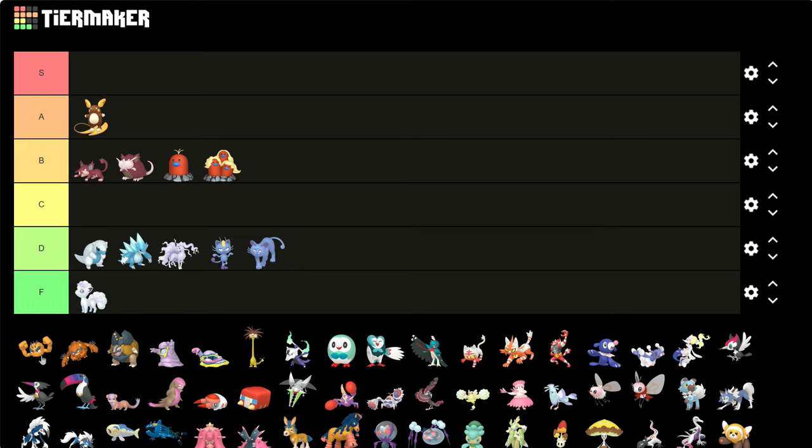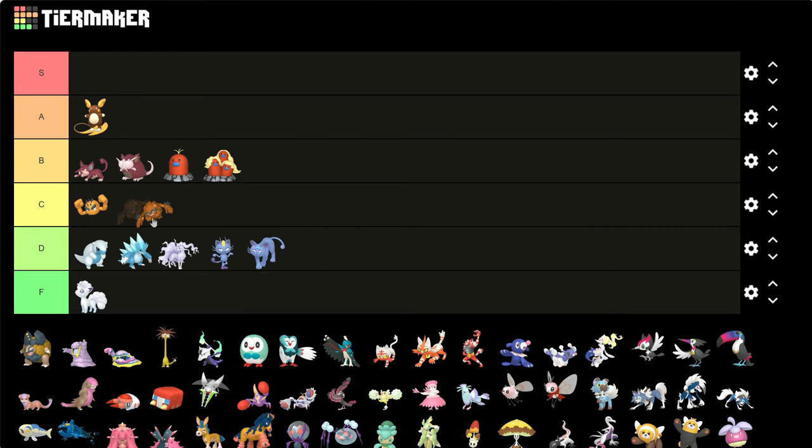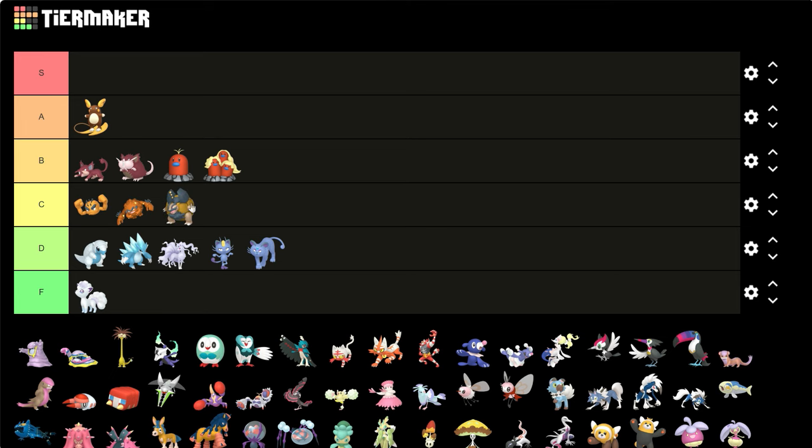Alolan Geodude, Graveler, and Golem — they turn into like a bronze or copper color, it's definitely darker than their original yellow shiny colors. I think it works. They're not great but they're not that bad either.